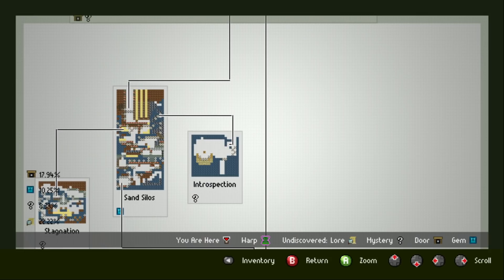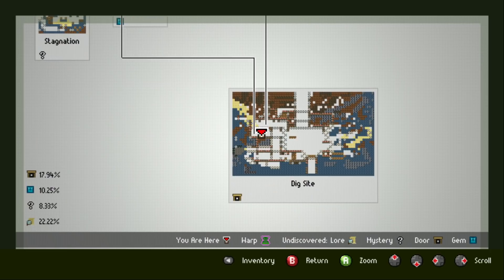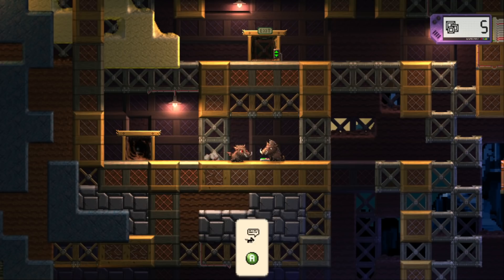Undiscovered, lore, mystery, door, gem. It's under it — I was looking on the map frame like a polaroid picture. That white area under the title shows me what's missing there. So those two places have mysteries. There's a gem I haven't gotten in sand silos, which is the one we saw a second ago. So this is how you keep track of where you still have stuff to do. Whereas here there's a door and nothing undiscovered apparently. That widget will map out everything where you go.